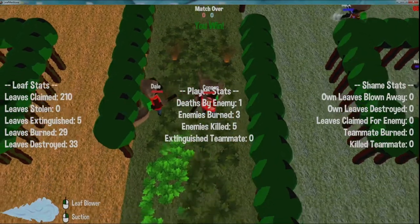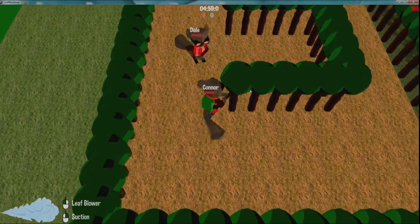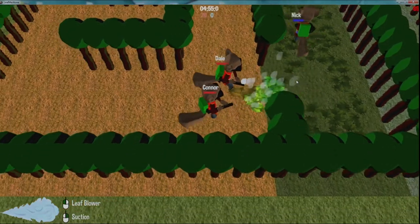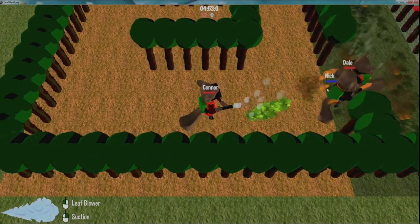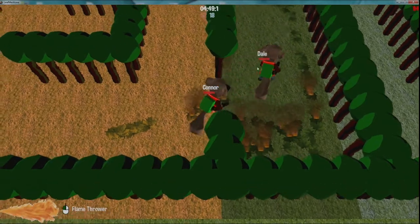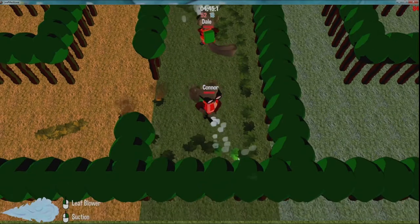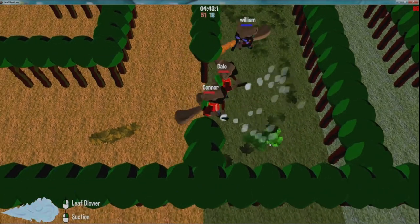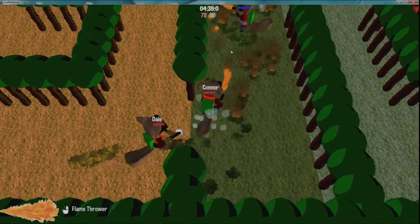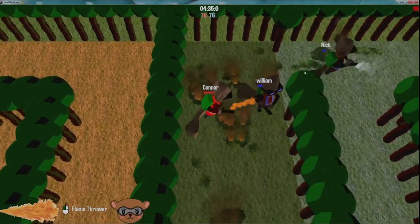You can see all sorts of interesting stats — Connor claimed most of the leaves for the team. Next round. They're using the suction tool right now. It has shorter range and it's not as fast; we wanted it to be a more optional tool. We didn't want it to be as powerful as the leaf blower, because it's a lot safer to use.